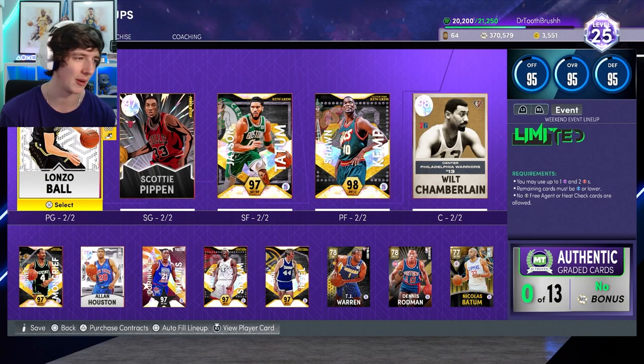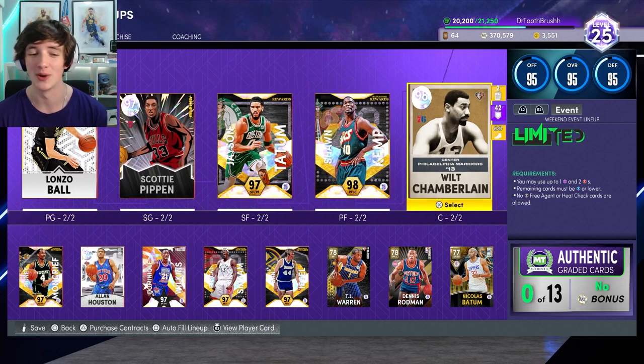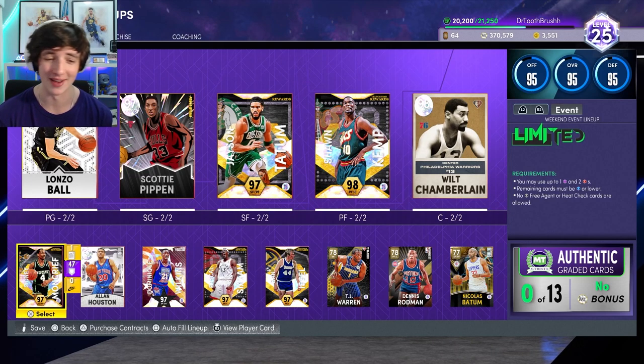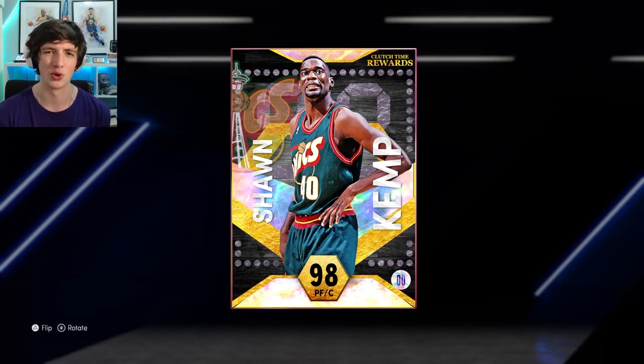We're going to jump across to some unlimited. Look at this lineup — can we appreciate it? Lonzo Ball, Scottie, Jason Tatum, Sean Kemp and Wilt Chamberlain — that is a very nice lineup. I'm also considering doing a Sydney Moncrief gameplay because Toothbrush has one, but for now we're focusing on Mr. Sean Kemp.